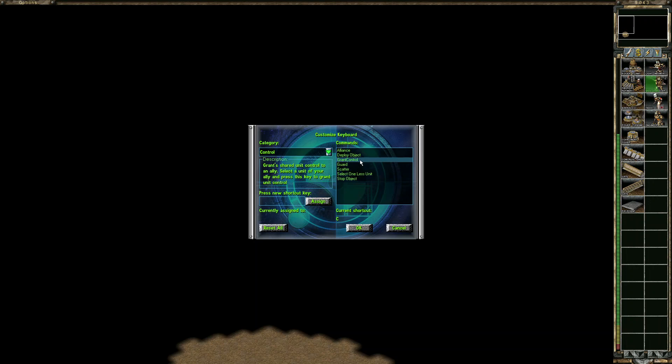Other cool stuff: Grant Control — that's another key. Select your ally, click the hotkey, and they can use your units.